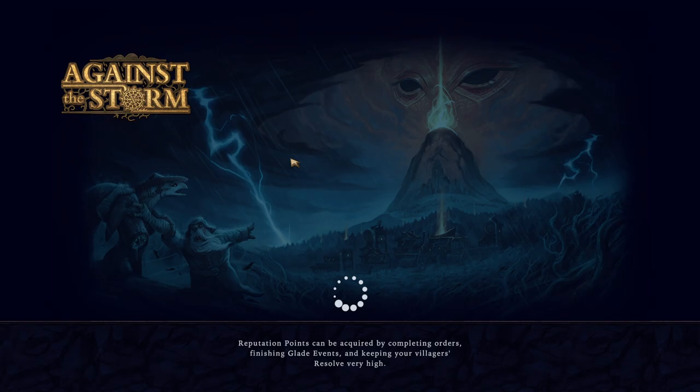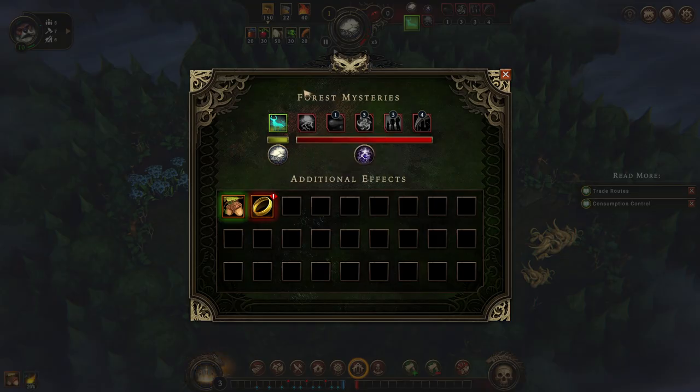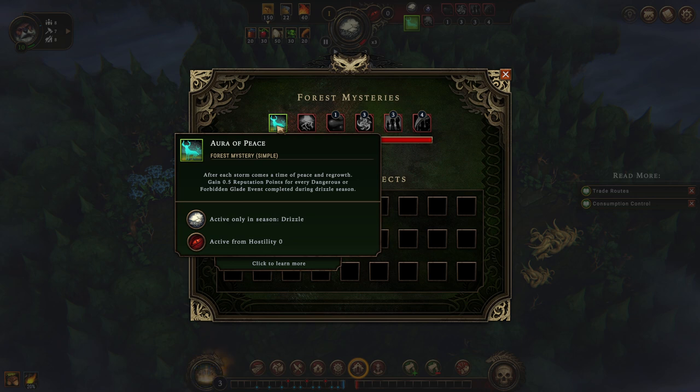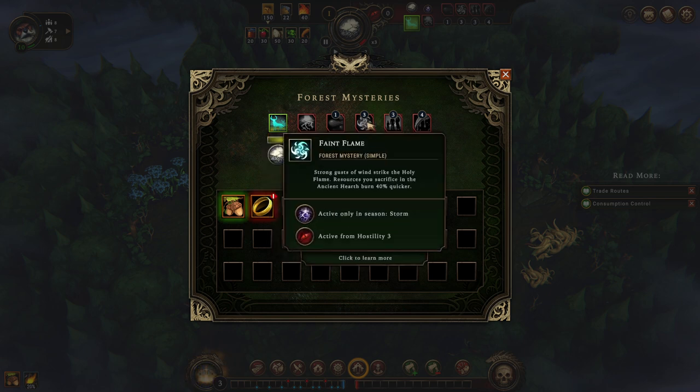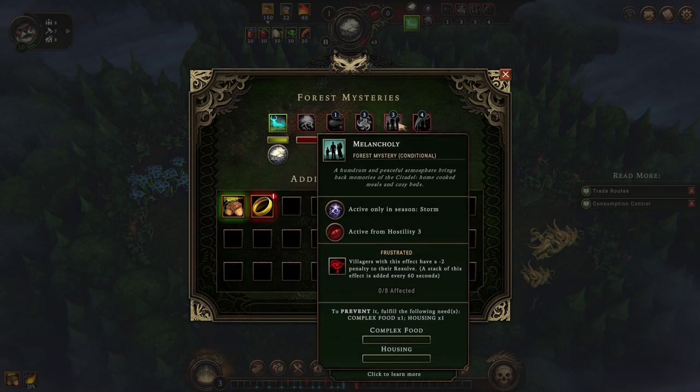We're going to continue with our standard procedure, but first let's check out the Forest Mysteries. We gain reputation points for every dangerous or forbidden Glade Event completed during Drizzle Season — that's a really tough one, because you technically have to start during Storm to get the bonus. But the reward is massive: half a reputation point is half a victory point. I don't like it too much because I find it very hard to utilize, and we're most likely not going to use it this match.